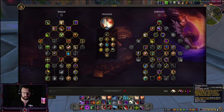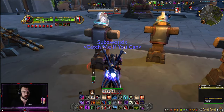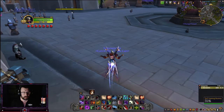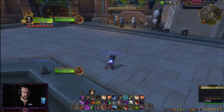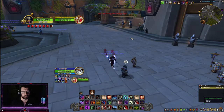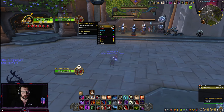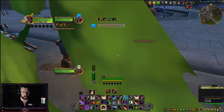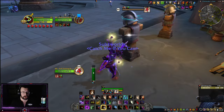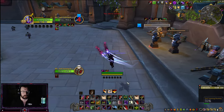Shadow Dance increases my damage by 30%, but there are times where all I need is a Cheap Shot — if I was bad I'd spam Dance every time just to Cheap Shot. I'd also recommend setting a Set Focus keybind. For example, get my DoTs going on a target, see somebody else casting, kick them, Dance, Set Focus, Cheap Shot, Dance, then send my go on the kill target — Set Focus keybinds are very strong.